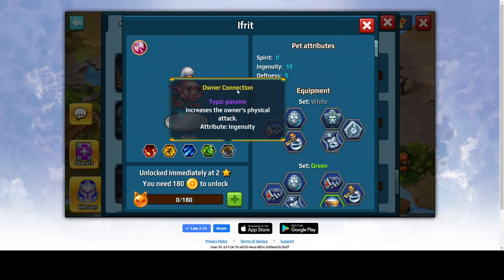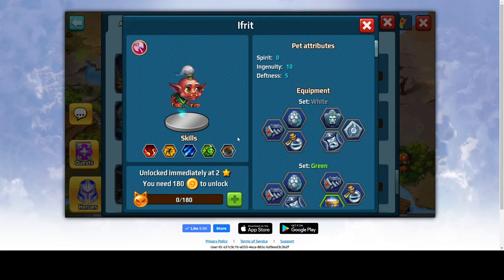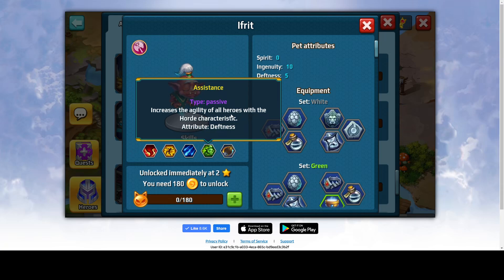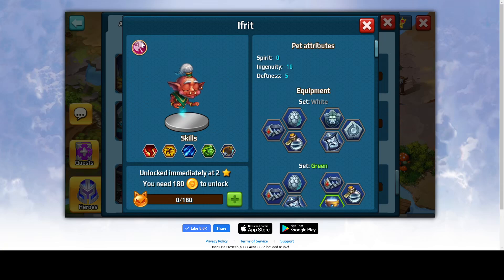Fifth skill: Owner Connections. It's a passive that increases the owner's physical attack. That's definitely a good owner ability if the hero deals physical damage — be careful about that when you assign owner connections. A physical-damage hero would work great in combination with Ifrit because of this skill, and the agility boost benefits Horde heroes in your team setup.